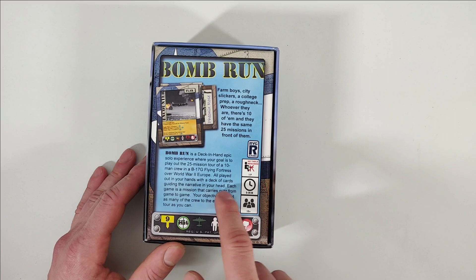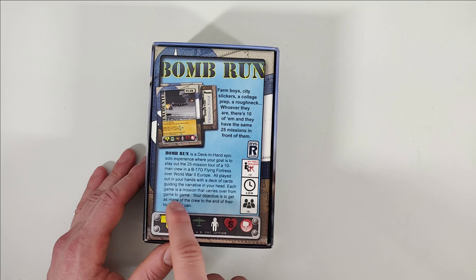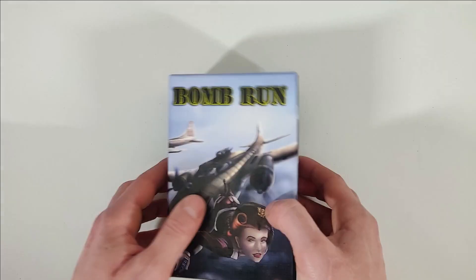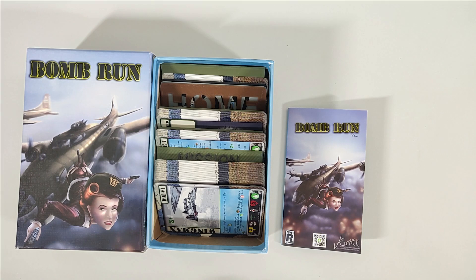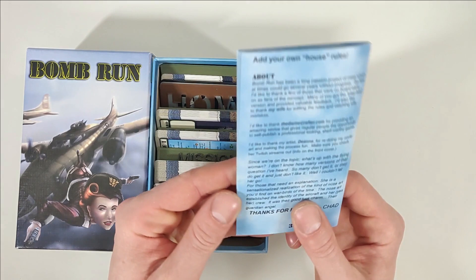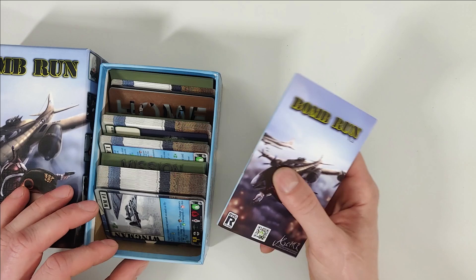All played out in your hands with a deck of cards guiding the narrative in your head. Each game is a mission that carries over from game to game. Your objective is to get as many of the crew to the end of their tour as you can. So this is a game about the B-17G Flying Fortress and the bombing campaign over Europe — you're gonna have a 10-man crew which you follow throughout 25 missions to complete this game.